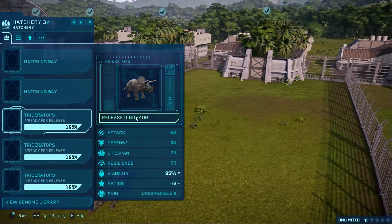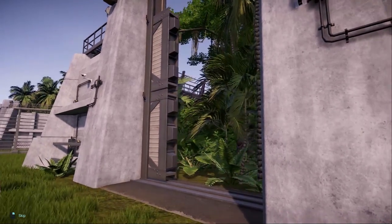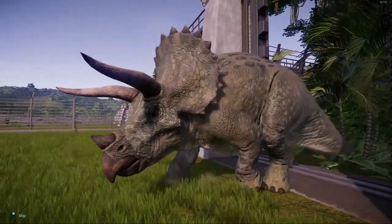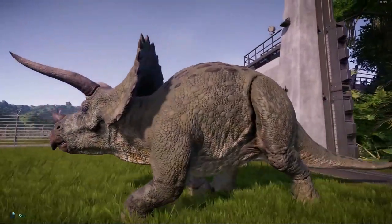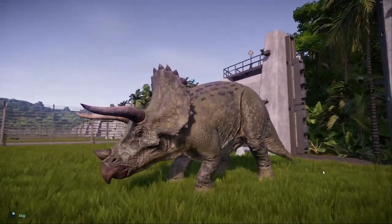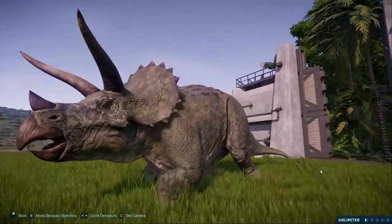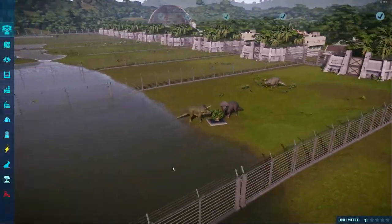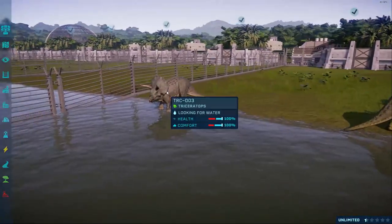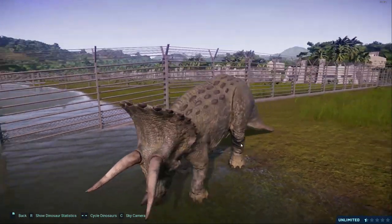Let's continue on with the next skin, 1993 Pattern B. More pale, still with an olive undertone. I like these nodes on the back as well. Yeah, so she's a lot lighter. I like this skin as well. It's going to be difficult to choose a favorite. Again, with the mint on the face — but it matches with this skin color a lot better.